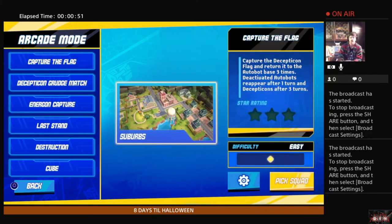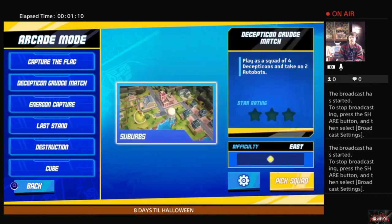Let's take a look at what each one of these are. Capture the Flag: capture the Decepticon's flag and return it to the Autobot base three times. Deactivate Autobots Reapers after one turn and deactivate Decepticons after three turns. I think that's like an assist bot of some sort — we'll find out when we get into that game mode.